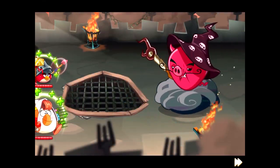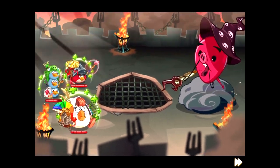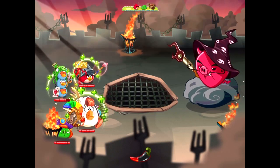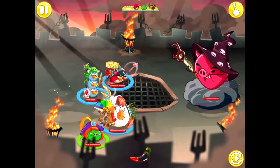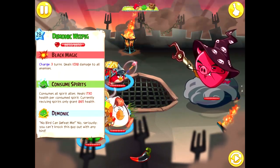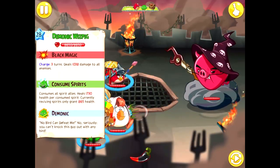To counter this, Prince Porky joins the battle, but this time as an ally. For the last stage of the game, our team is four versus the strongest enemy in Angry Birds Epic.